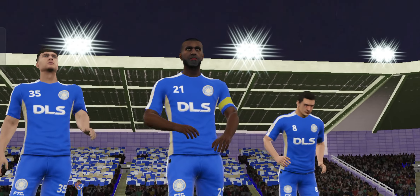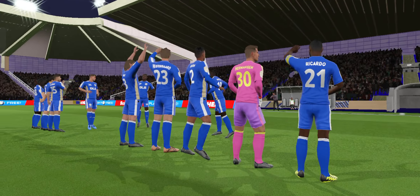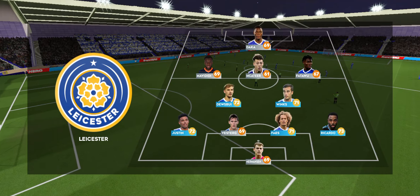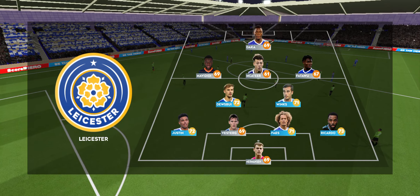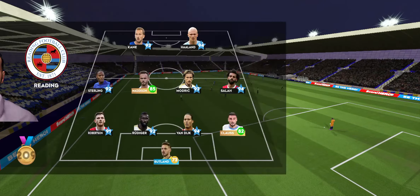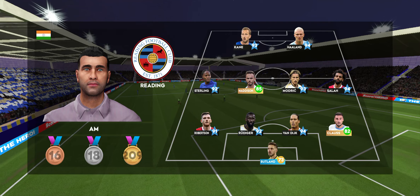Kick-off is moments away. A lot of talk before the match about how these two will line up. Let's see what the managers have gone with. Now this is the eleven unveiled by the home team. The team are lining up in a 4-4-2 formation.